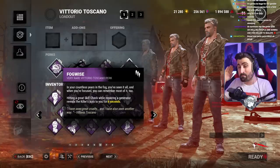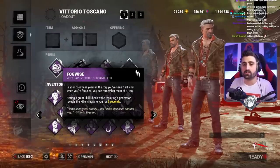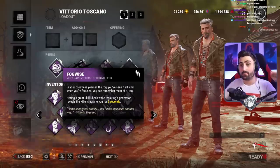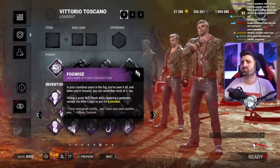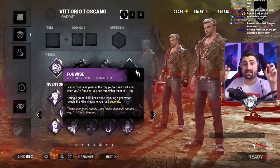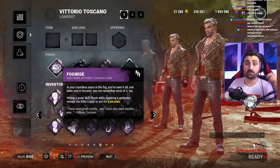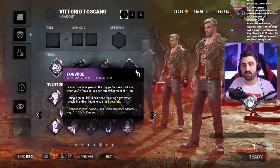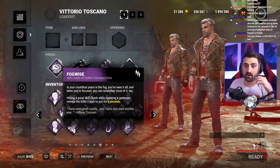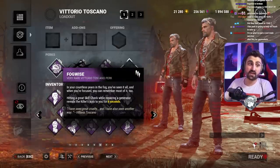Then we have Fogwise, a perk that is scary in its simplicity. When you hit a great skill check on a generator — and good survivors can do that pretty consistently, especially with higher FPS — you see the killer's aura. It's like Alert, but way, way better. This is amazing for solo players. Almost anyone in a friend group knows where the killer is at any given time, so it doesn't matter so much for squads, but it's amazing for solo. It doesn't really work against stealth killers because they're undetectable, but it is a massive counter for killers with small terror radius like Myers. You really won't catch people by surprise. And for killers that have to set up, like Trapper and Hag, this seems super cruel because you'll see everywhere they are. With toolboxes, you can get skill checks very often too. This perk is scary good.